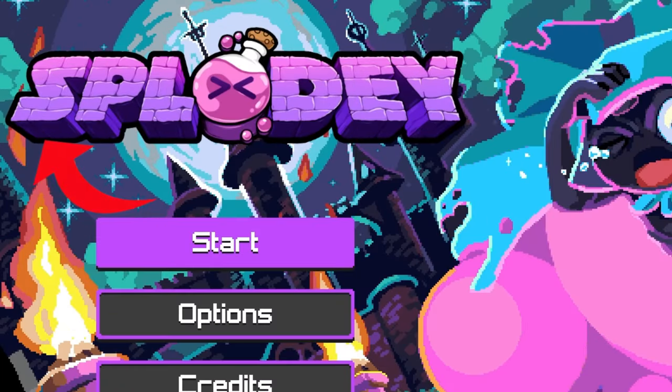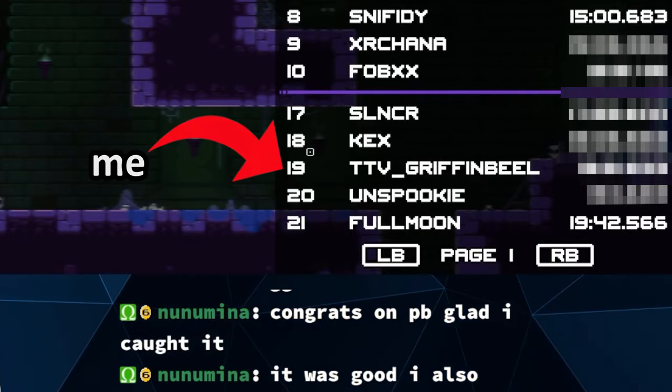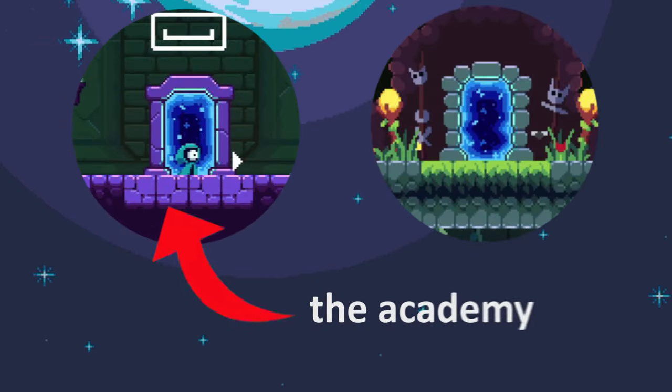Only 4% of players have ever beaten Splodee in under an hour, but I wanted to speedrun it even faster — 19th in the world fast. And to do that, we need to beat four worlds, starting with the Academy.